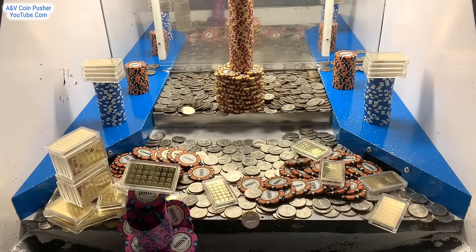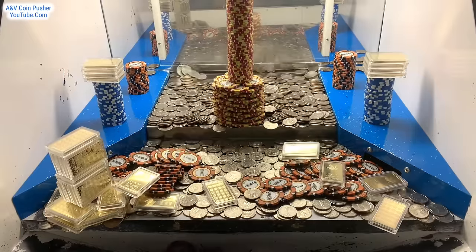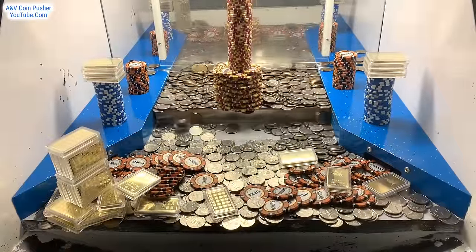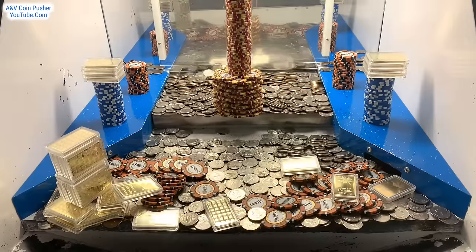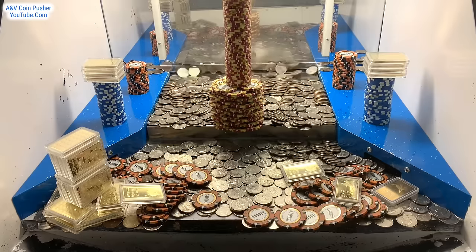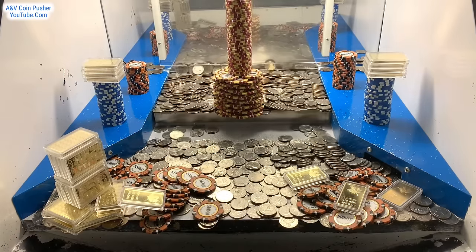Oh my goodness — nice, we got those towers on the right hand side to go! And nice, we got that five thousand dollar chip tower on the left. The loot chute got clogged up, so let's get that cleared out real quick. We're back, we got the loot chute cleared out. We got two more dice and that white mister bag. I think we should use that skill stop button to try to get that tower of gold on the left hand side.